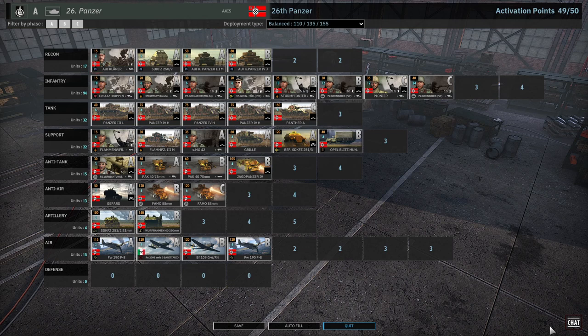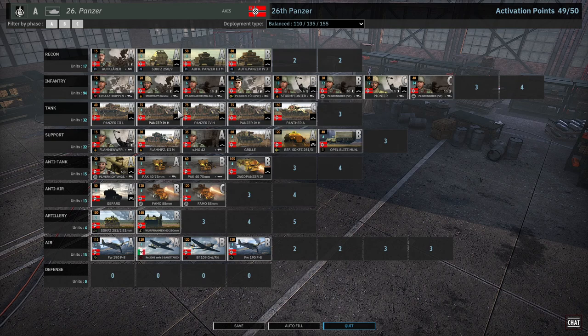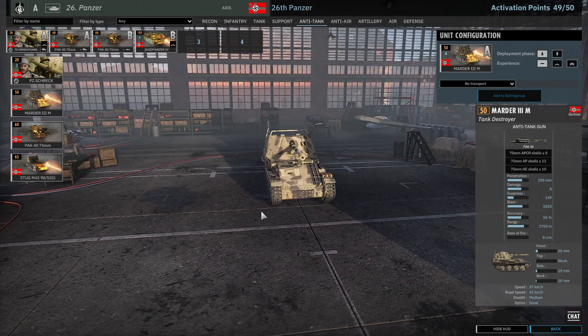That's my balanced version of the 26th Panzer. There are a lot of different ways to build this deck — you can bring more infantry, flex on recon, and definitely have flexibility in your tank tab. The Stug 42s overperform, I won't deny it, but I wanted the standard build here. The support tab also has options like Panzer Mortar 3s which perform pretty well. So enjoy the deck, and if you like this content, please hit that like button and subscribe for more Steel Division 2 content. Have a fantastic day!